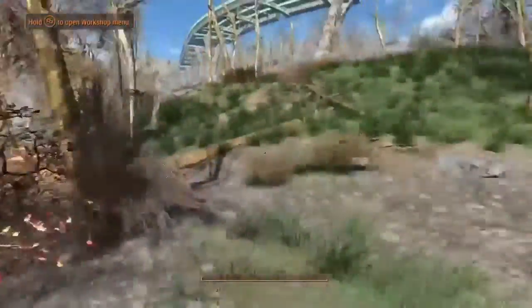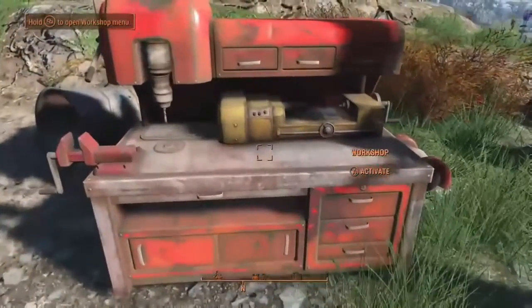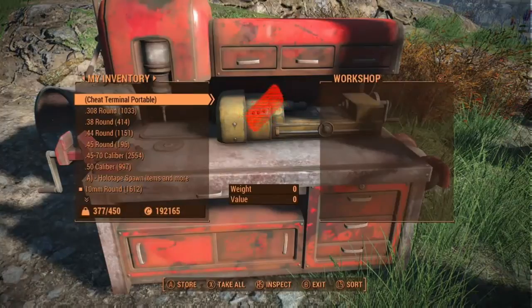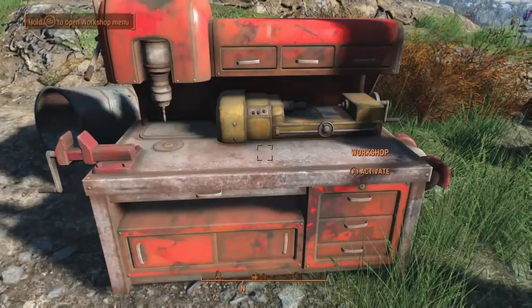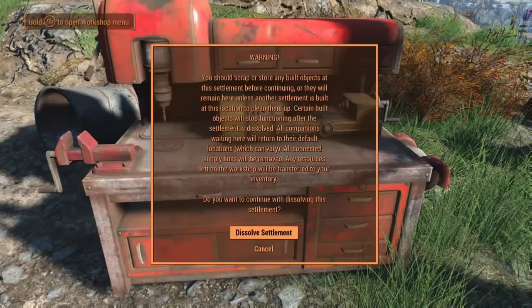Depending on where you're at, make sure you're careful about where you place that. Notice there's no 'X' button. If you want to get into your workbench, you have to go into 'Transfer' and it'll allow you to transfer items from your inventory into the workshop, or vice versa.